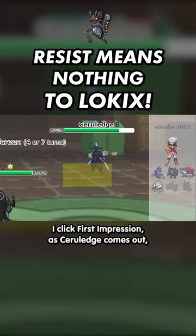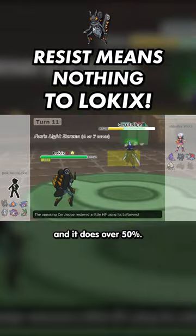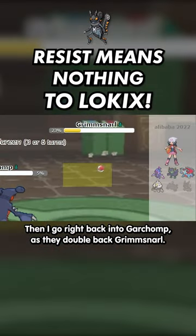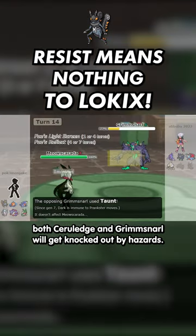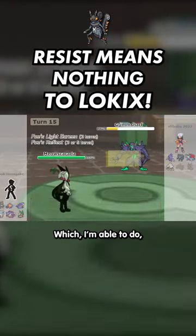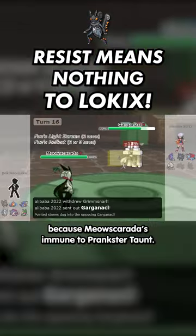I click First Impression as Cerulege comes out, and it does over 50%. Then I go right back into Garchomp as they double back into Grimstarl. If I'm able to get up Rocks and a Spike, both Cerulege and Grimstarl will get knocked out by hazards, which I'm able to do because Meowth's Karada is immune to Prankster Taunt.